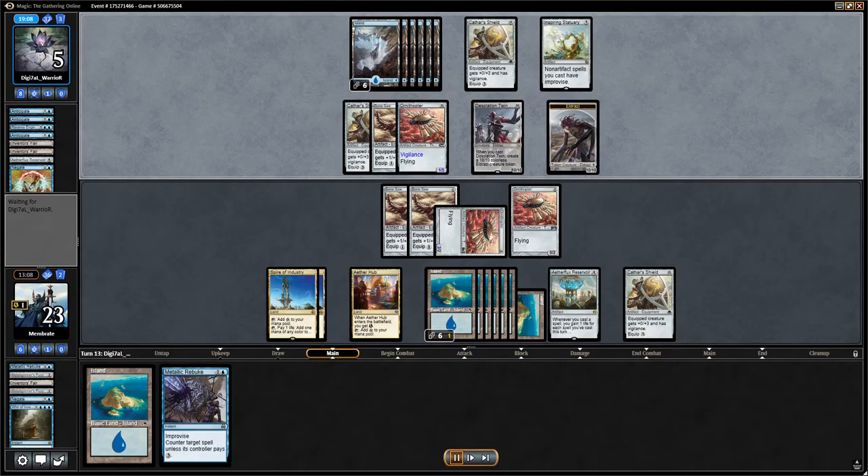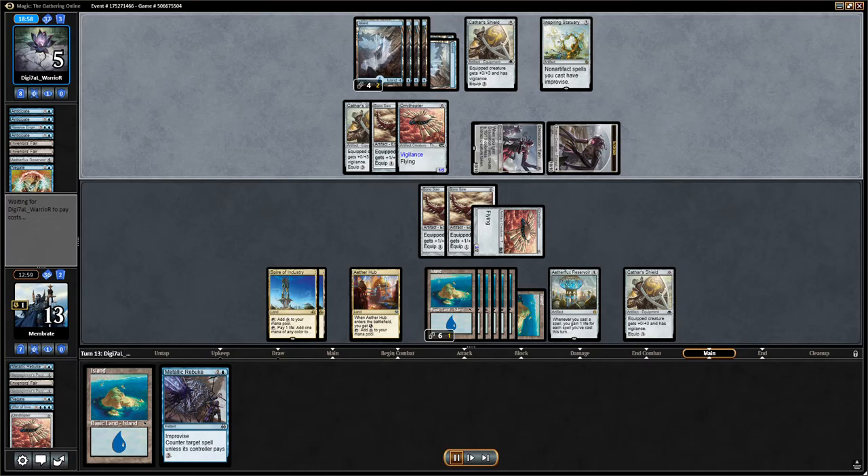Oh — that one's the Cogworker's Puzzle. Oh, is it? Okay. Yeah, but he does have — to your point — he has four of each, and then functionally very similar in his deck.